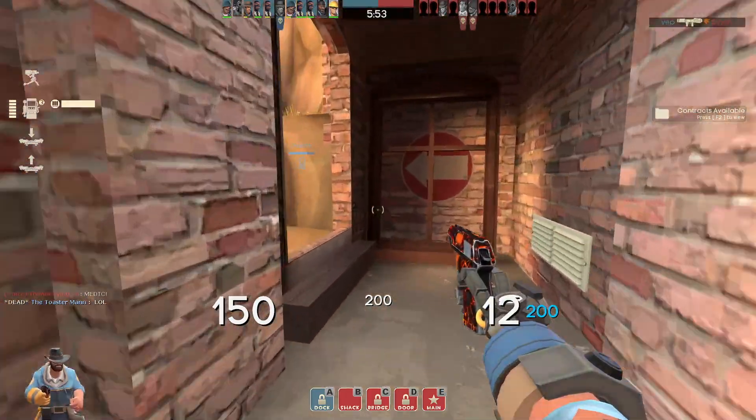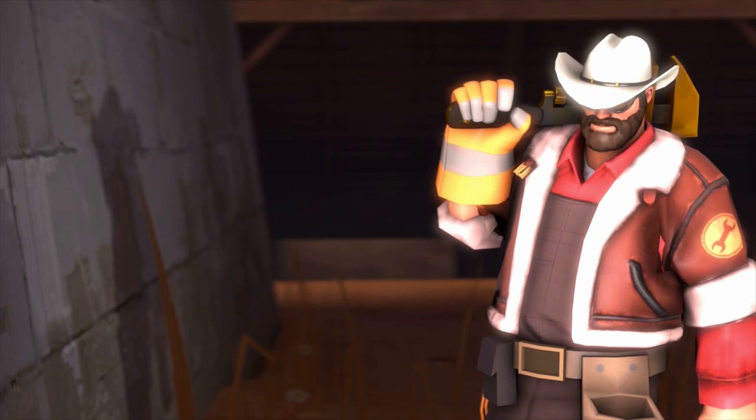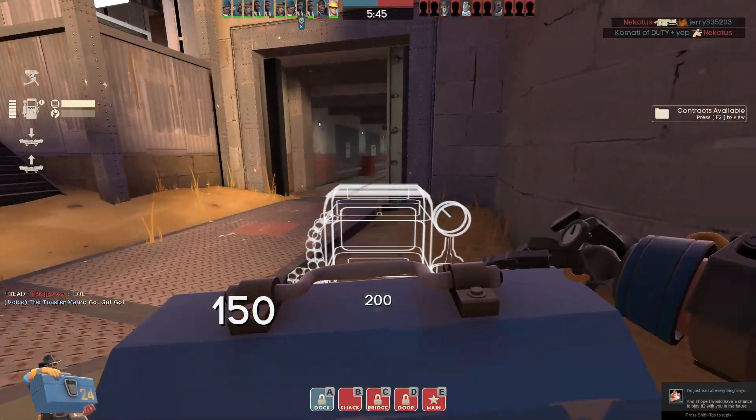In first place, coming in at 11.44 ref — the second cheapest on this list — is my favorite Engineer cosmetic set: the Texas Ten Gallon, the Scotch Saver, and the Dog Fighter. I think they go really well together, especially the browns and whites. I really like the Scotch Saver because it's small but still noticeable, the Texas Ten Gallon is a great cowboy hat, and the Dog Fighter is a nice leather jacket.